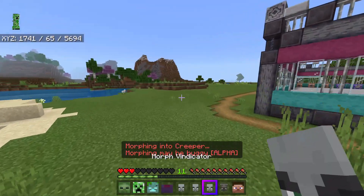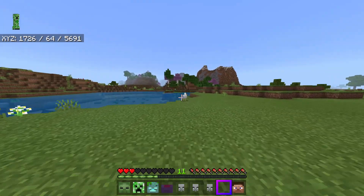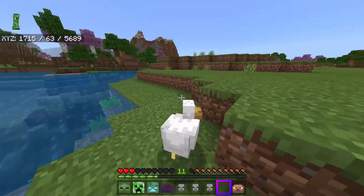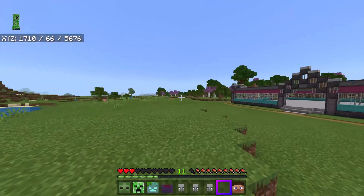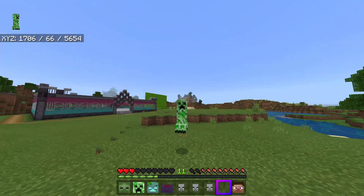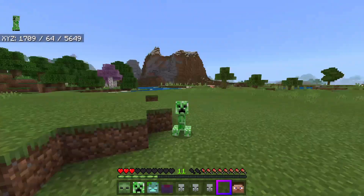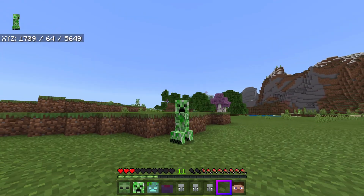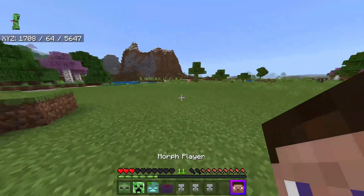Let's try a creeper. Is there anything interesting I can do? I'm assuming I can't blow up a chicken. But imagine if you're playing with friends and one of them just pulled this up — it'd be great for April Fools. You could troll your friends by just sneaking into their house as a creeper and hanging out there. Wait, I can go into short mode! I'm a short creeper, going up and down — I honestly don't know.